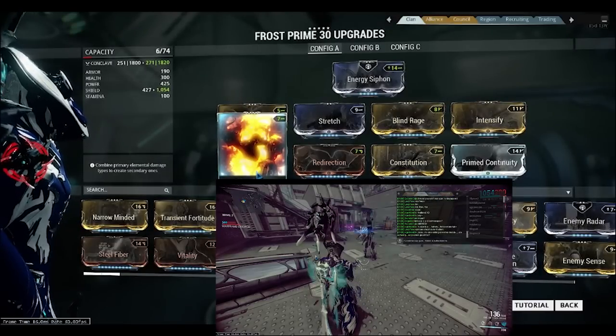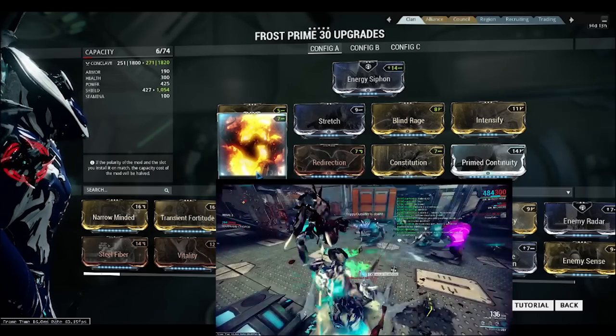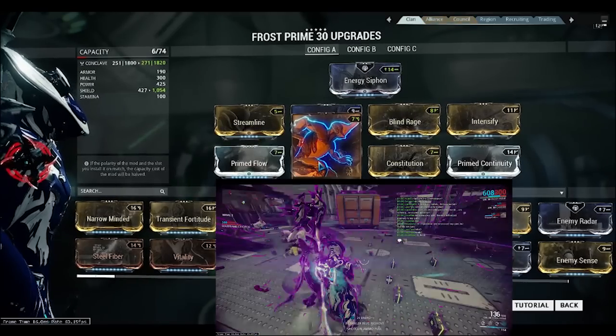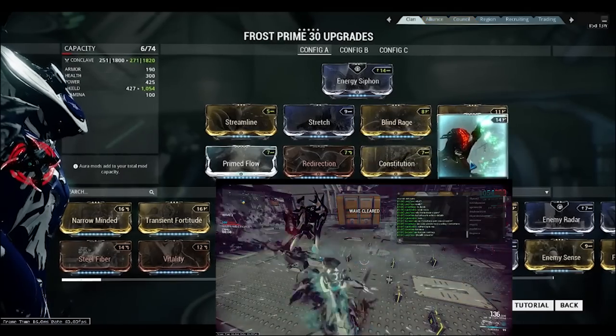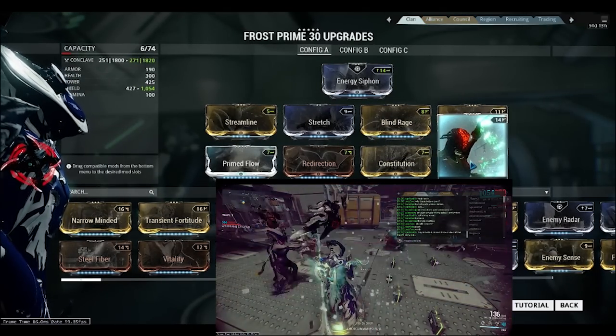Prime Flow to give me maximum energy — if you do not have Prime Flow, just get Flow. Redirection or Vitality depending on your mission type. Constitution with Prime Continuity or Continuity for my Duration.